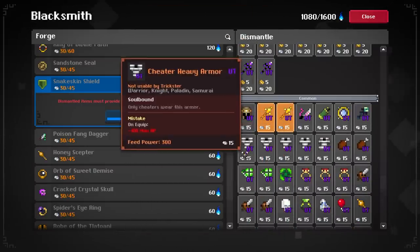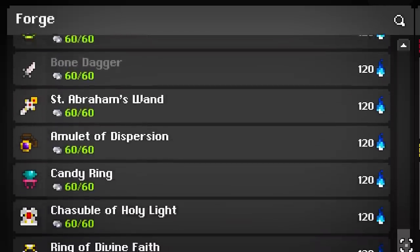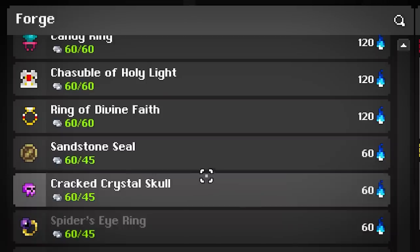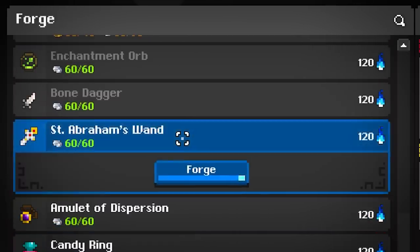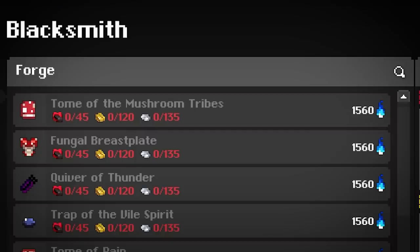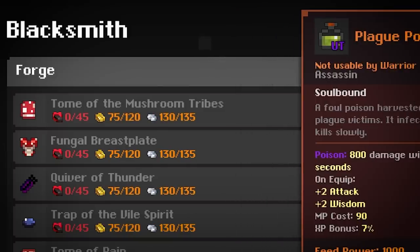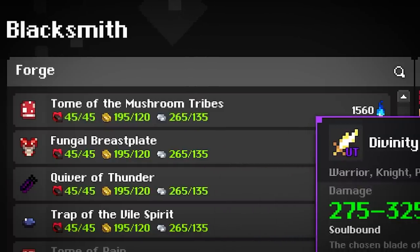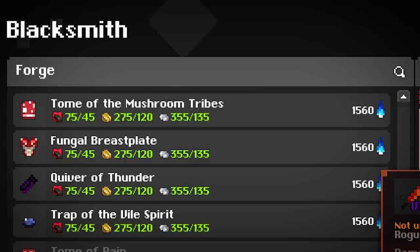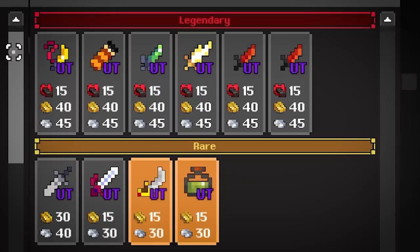So, to craft an item, you select any number of items you want to dismantle and the item you want to craft with them. But not all items are equally easy to craft — the higher its power, the more strict are its requirements. The most important requirement is the materials it requires. All dismantleable items have a certain value in materials. There are three types of materials: Common, Rare, and Legendary. The rarer the item, the rarer and in higher quantity the materials they provide.